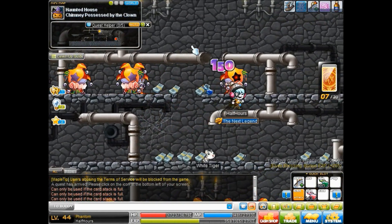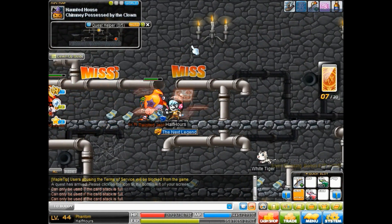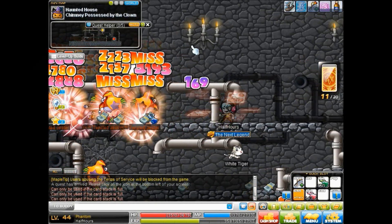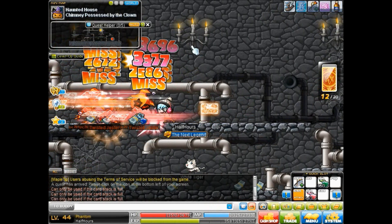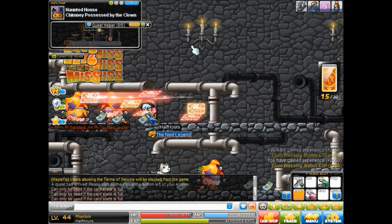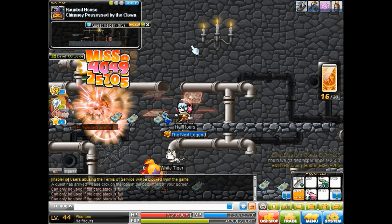From level 40 to 60, I went to Twisted Jesters, which is right above Scarecrows in New Leaf City. They give crazy good EXP for the level, but there are going to be lots of KSers there, so watch out for that.